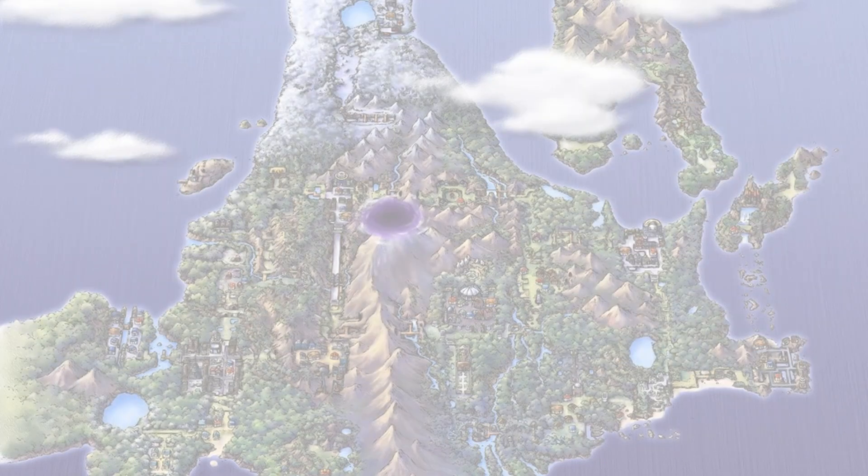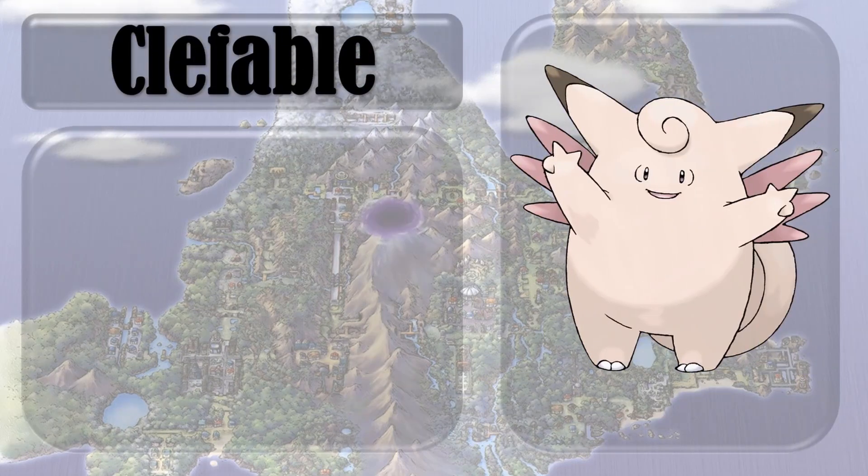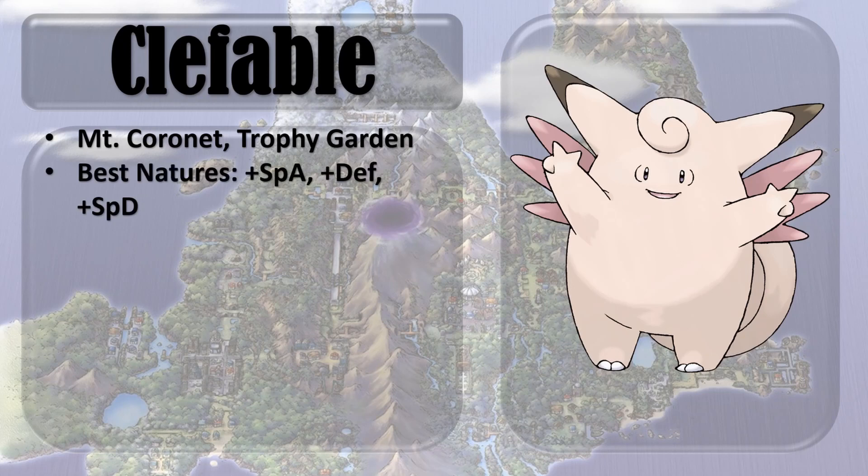Next up is the queen of OU for the longest time — Clefable. It's massively versatile. Last time we saw it in the Sinnoh region it was a Normal type, but now it's a Fairy type, which didn't exist back then. That makes it a standout for your team in the playthrough, but also instantly one of the best competitive Pokemon we've ever seen. It has really solid bulk with great versatility in roles and a great defensive typing in pure Fairy. The best places to catch Clefairy are Mount Coronet and the Trophy Garden — then evolve it with a Moon Stone.